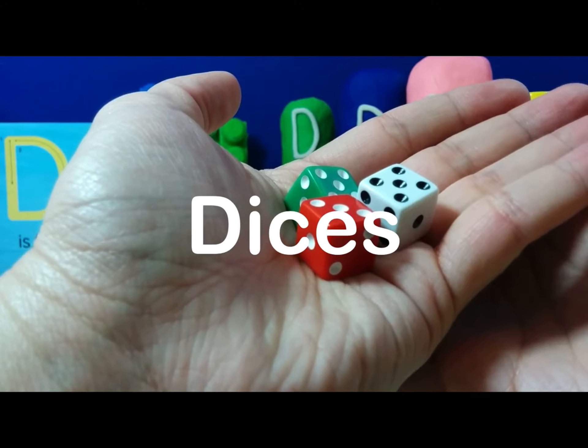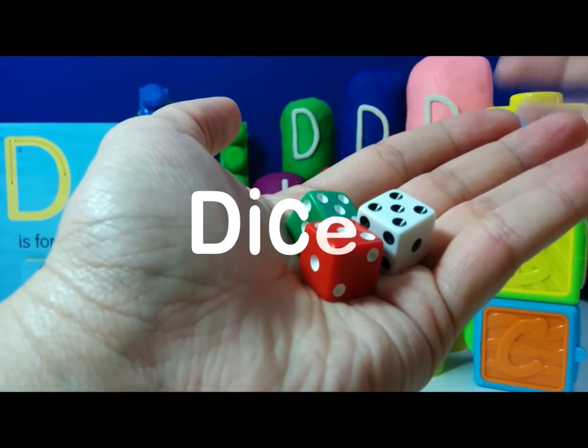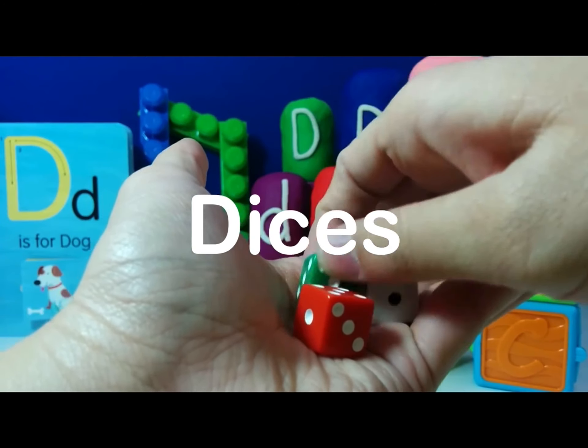These are dice — D is for dice. Here we have three dice: white, red, and a green dice.